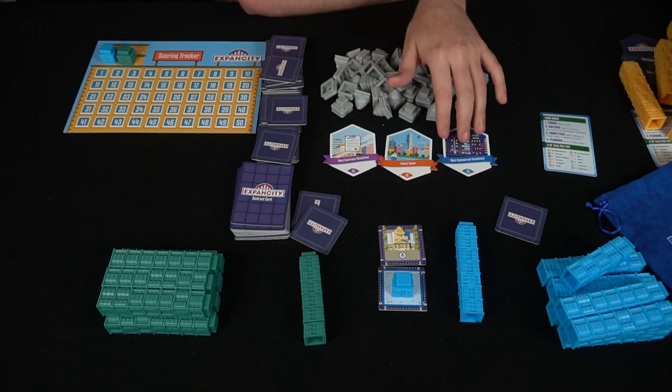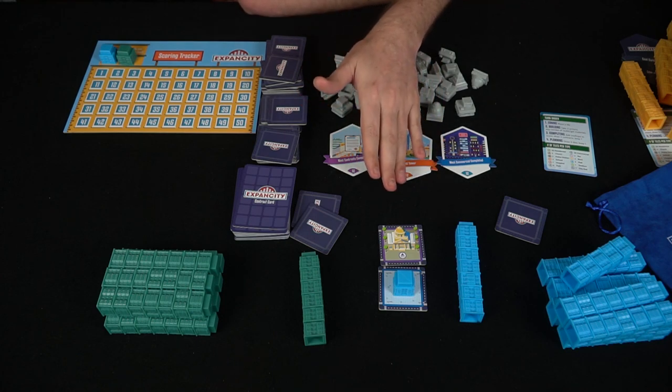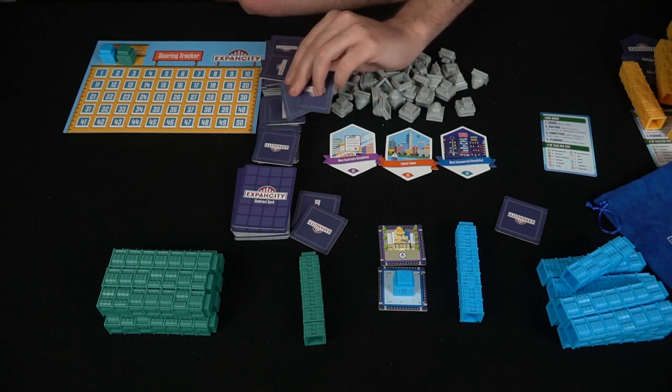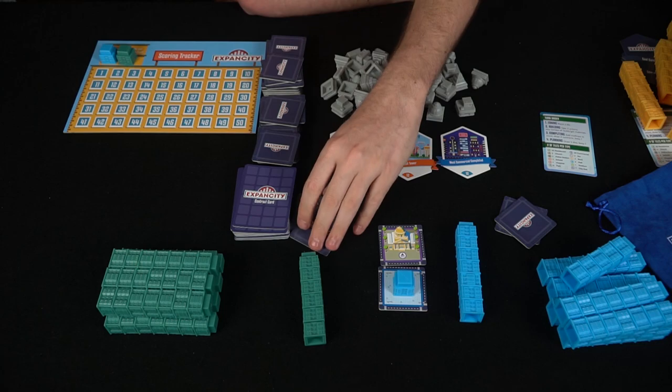You'll always be keeping an eye on the end-game scoring: tallest tower, most commercials completed, and most contract cards completed. After deciding whether to complete buildings you do your planning phase — draw two tiles, pick one, and shuffle the rest back into the bag. Then your turn is done.